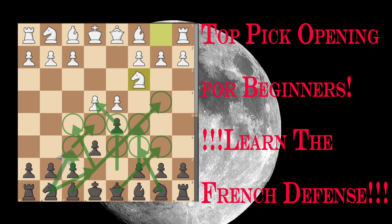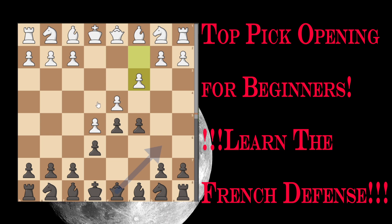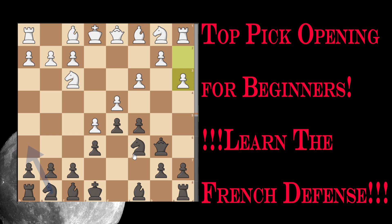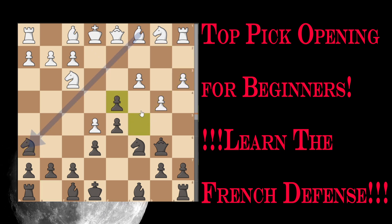Now let me introduce you to this opening by showing you a trap played in the French Defense, Advance Variation, which is the usual opening played by White. White is trying to seize more space on the queen side and force his opponent to clarify the position in the center.